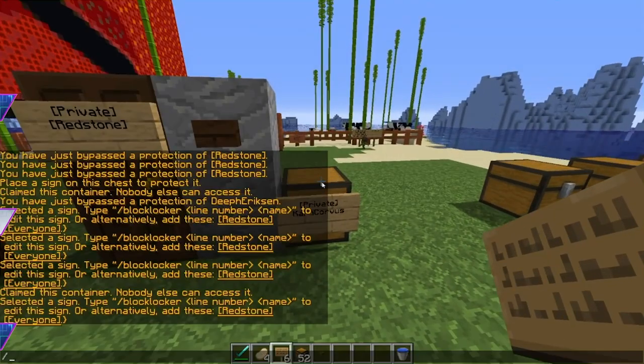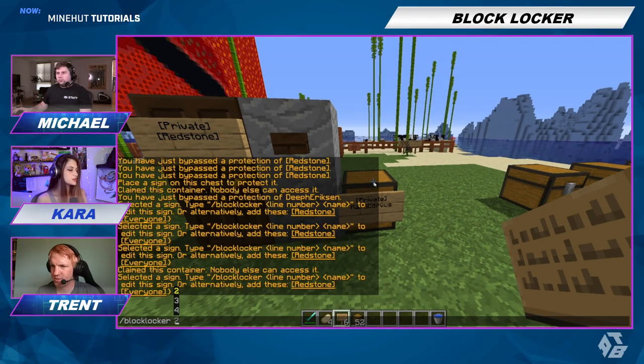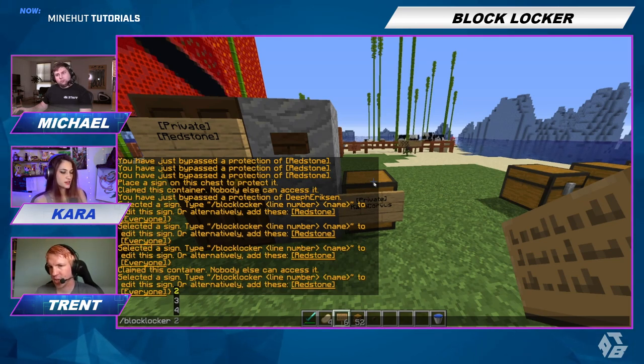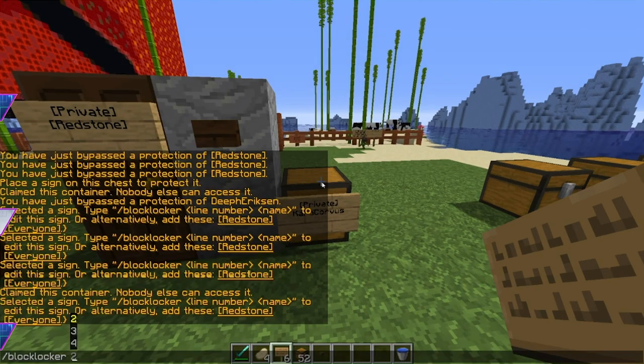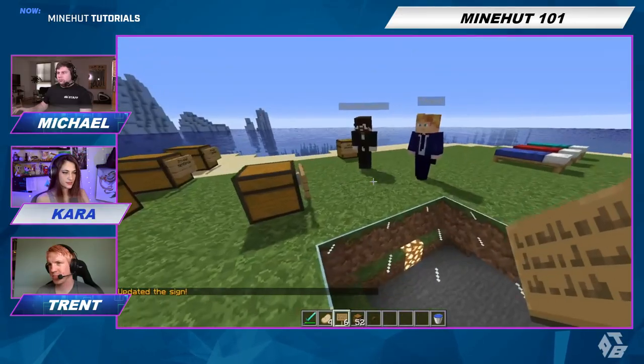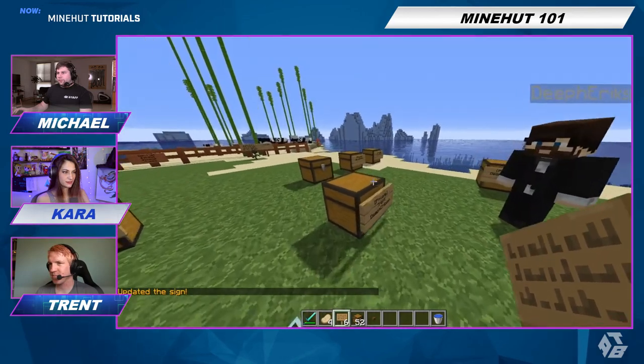And now you can edit that. You type /blocklocker space line number. So let's say Trent, you want to make it so Deep can also open the chest but not me. You're going to do /blocklocker space 3 for line three, and then put 'Deep Erikson' on it. There we go — now I can't open it, but Deep can.